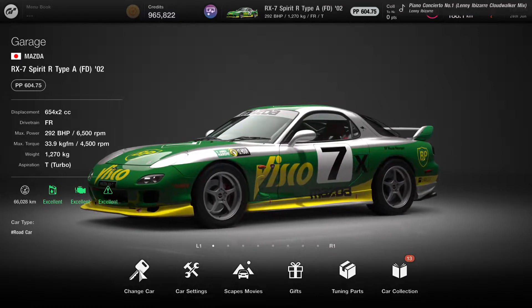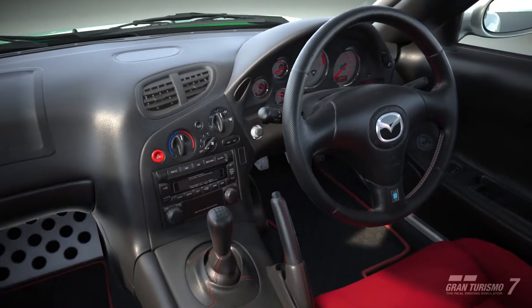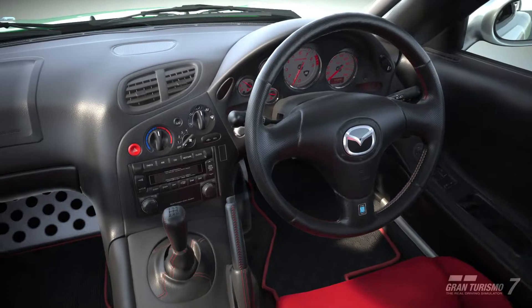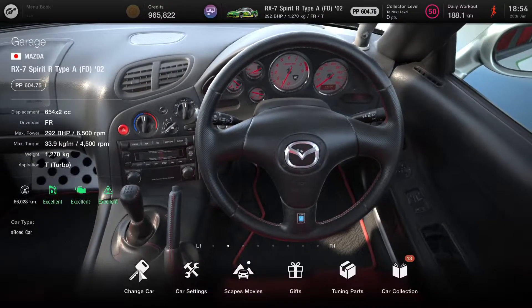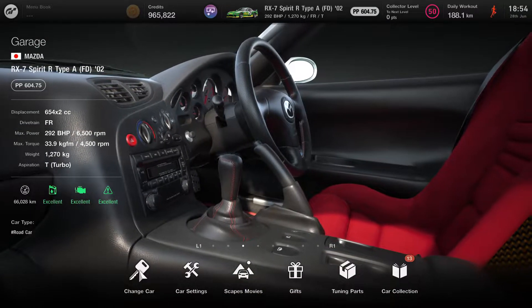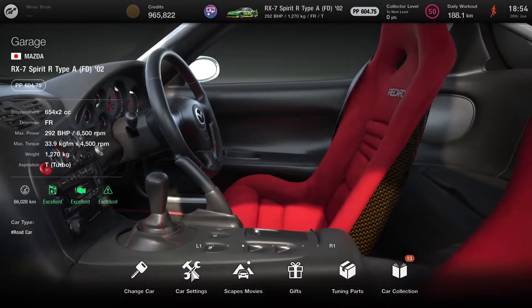What I want to show you today is my very first engine swap. I've got a RX-7 Spirit R Type A from 2002 wearing a Bathurst winning livery by someone I can't remember the name of — I'll post his name in the description below if you want to look it up. I won an engine for this RX-7: a 787B engine, which I'm going to insert in this thing just to see how crazy that is going to turn out.